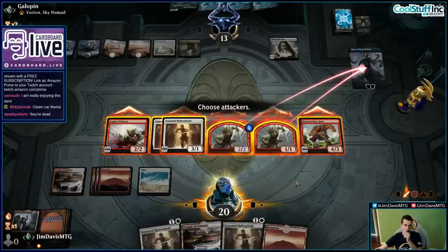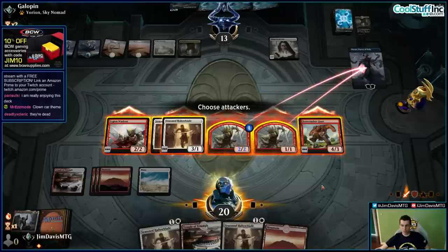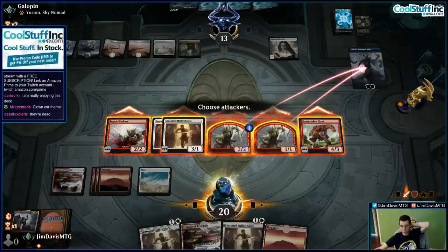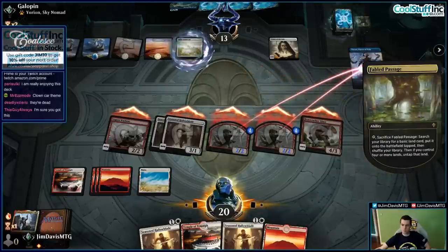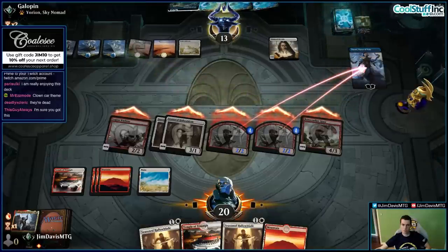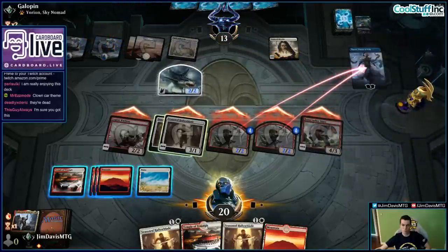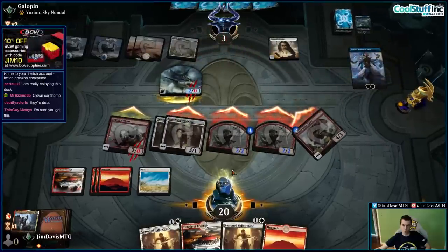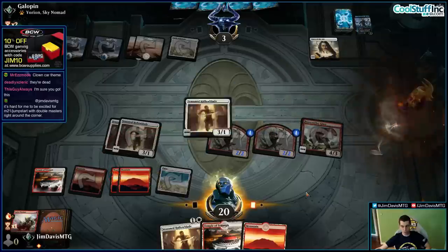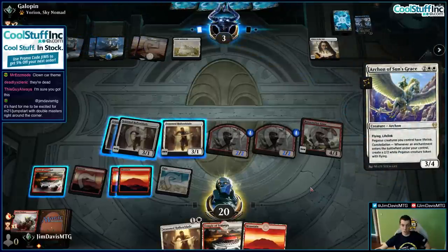They could Narset into a Wrath and then maybe Wrath. I don't think being at one or five is much different. We'll just get rid of Narset — they can't deal with our stuff anyway. So they go to three, we can play another seasoned Hallowblade. Discard three cards, and that's probably game! This is our second match of the deck. That card's good. What did we play against so far? We played against the four-color Planeswalker deck — and what else?